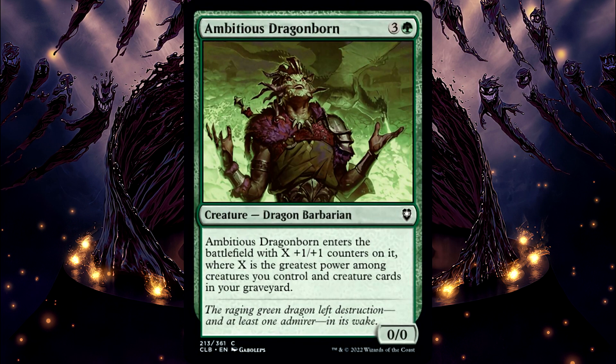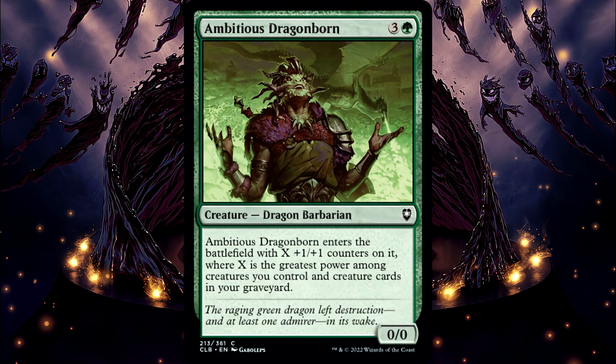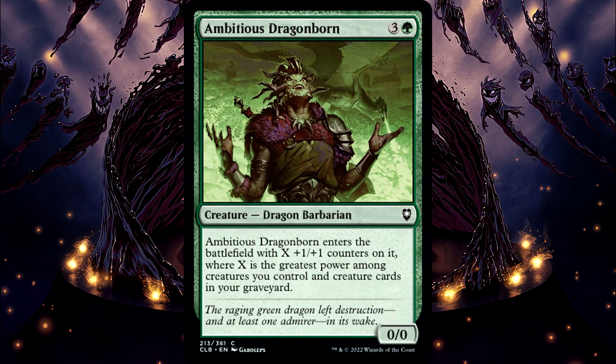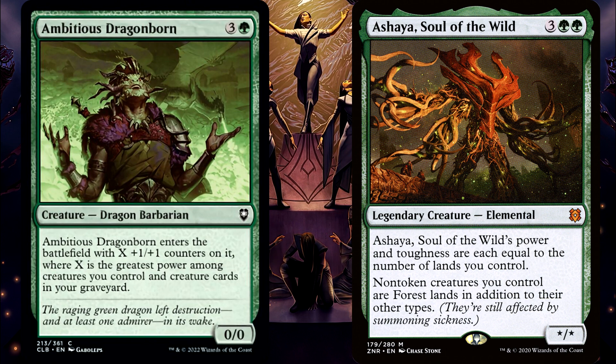Ambitious Dragonborn. Ambitious Dragonborn is not yet on the battlefield when its effect looks for the creature with the greatest power, so any creatures that have a bonus to their power based on the number of creatures on the battlefield won't count it until it enters with counters. For example, if you have out an Ashaya Soul of the Wild who is currently a 10/10, when the Ambitious Dragonborn is out Ashaya will become an 11/11, but the replacement effect for how it enters will only see Ashaya as a 10/10.